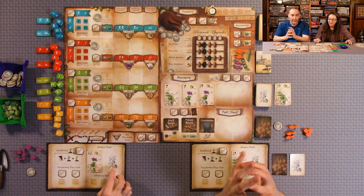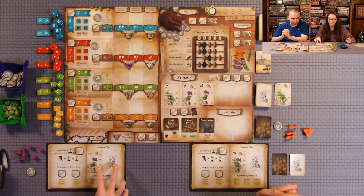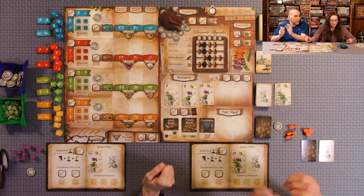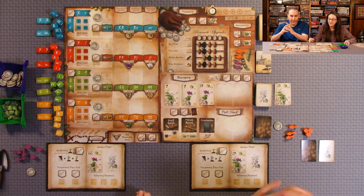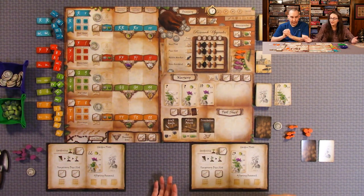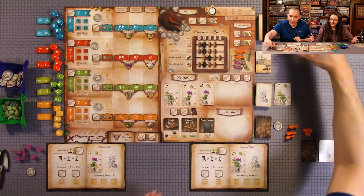Your garden plots are the main way to score points — basically the only way to score points. You have two plots to start with, and you can purchase more plots from the research upgrades. There are also tool cards that give you an extra plot space — that's a one-time use. But if you purchase anything from the research upgrade, that's a permanent upgrade. You can also purchase extra dice spaces. You can also use one of your actions to get a temporary dice slot, because you get three by default.